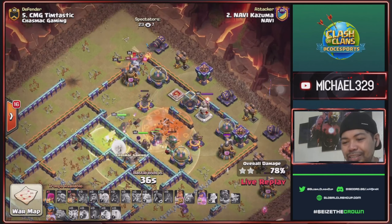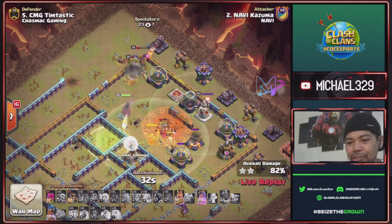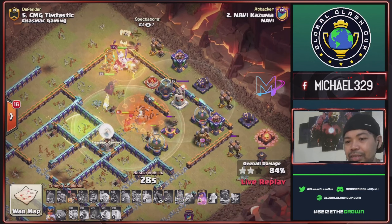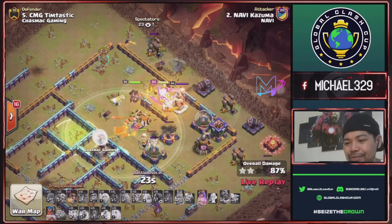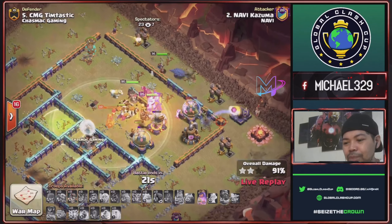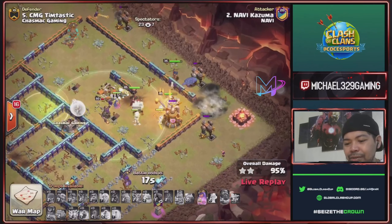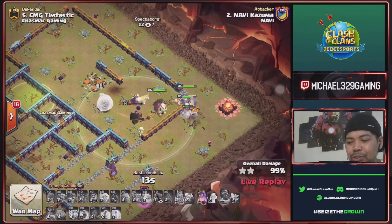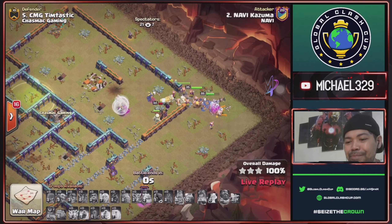Warden ability to protect his queen and super witches. Tornado trap activated and town hall down. King still has ability, royal champ same — this is another three-star for Navi by Kazuma! King ability will take this defenses, royal champ ability as well, with 17 seconds time remaining. Two buildings for a three-star hit with a swag queen ability!